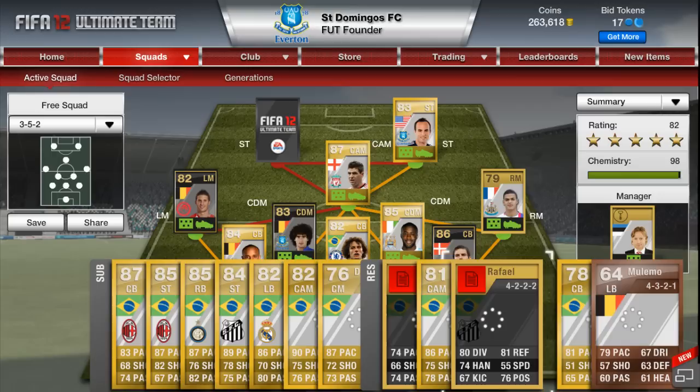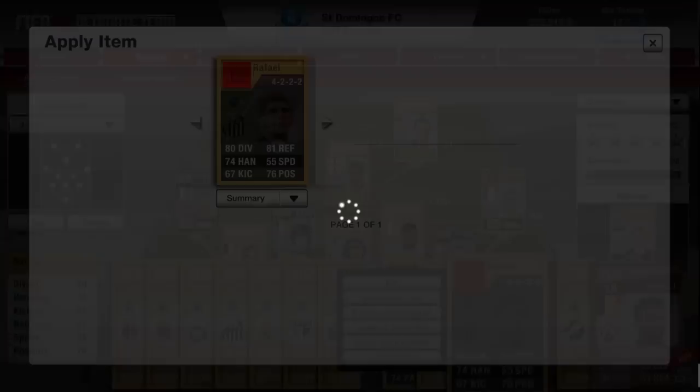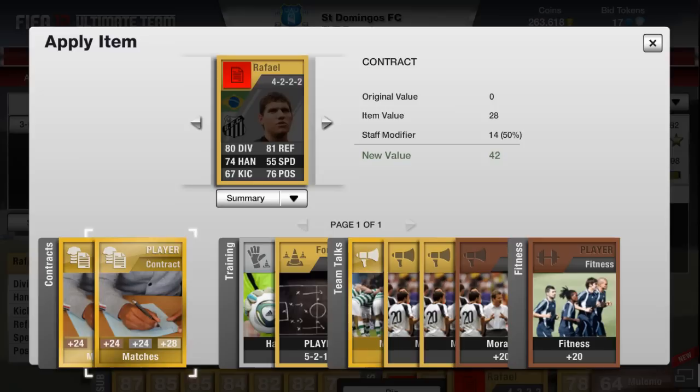If like me you play loads of FIFA, you're having to put contracts on players quite a lot. This means it can become quite costly, so you want to get the most from your contracts that you possibly can. So if we go to my squad and go to apply a contract, you'll notice that I don't just get the 28 from the card. I also get a staff modifier of 50%, meaning I actually get 42 contracts instead.